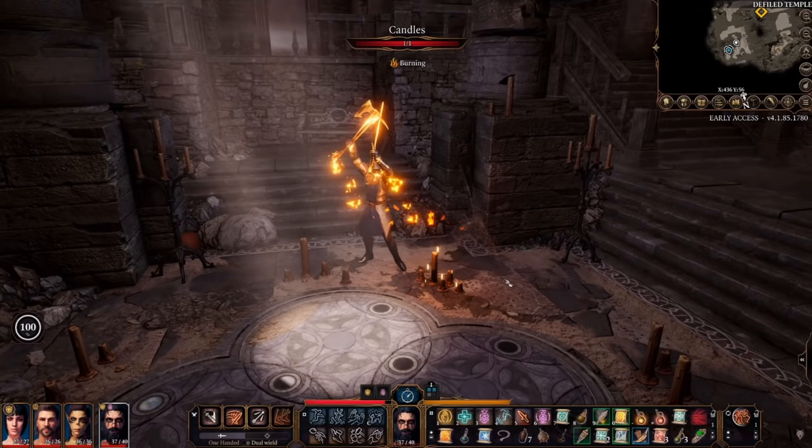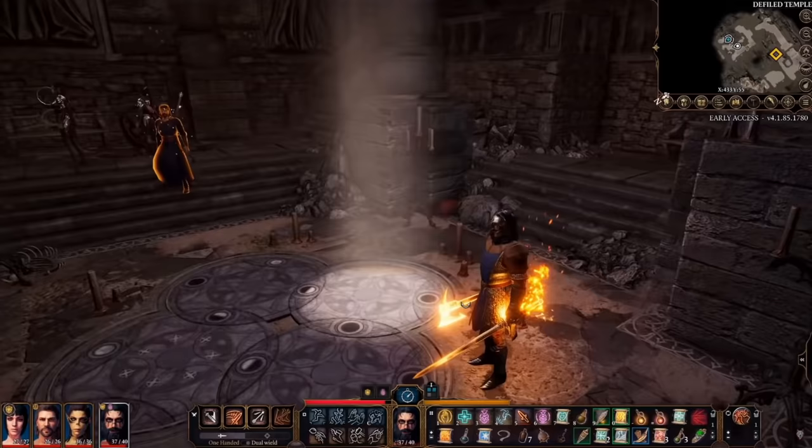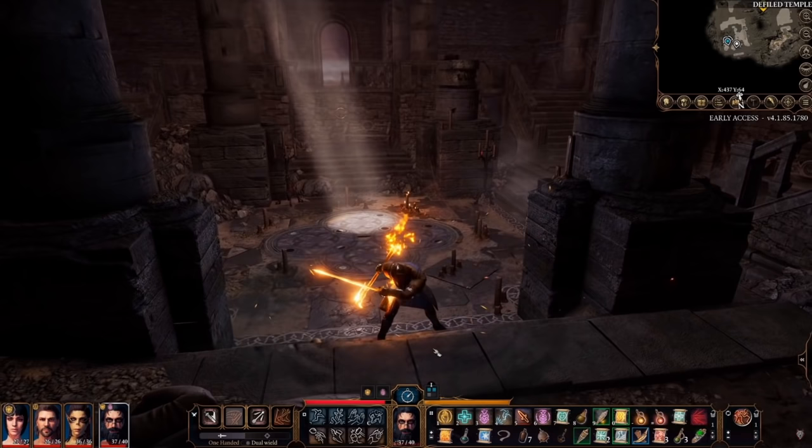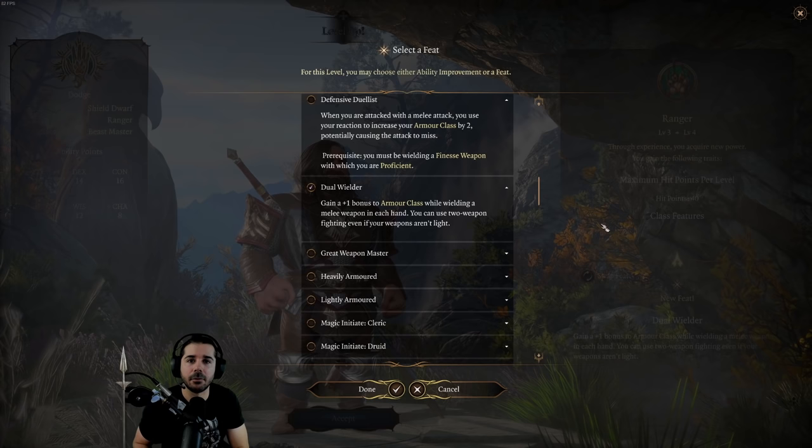Those weapons include maces, long swords, and one-handed axes — really cool weapons. Most of these also offer an extra d2 per weapon in potential damage, since many light weapons are 1d4 or 1d6, while the one-handed weapons without the light property are usually 1d8.